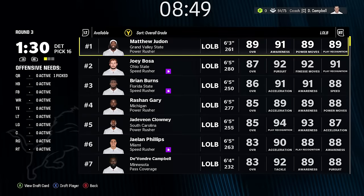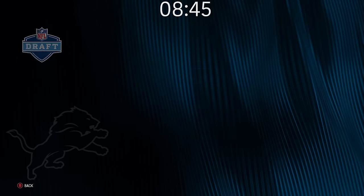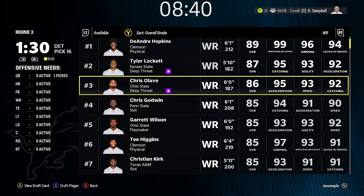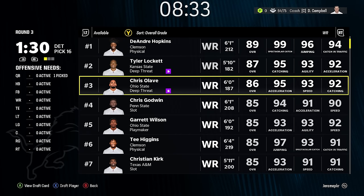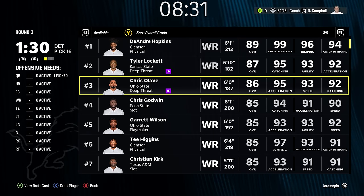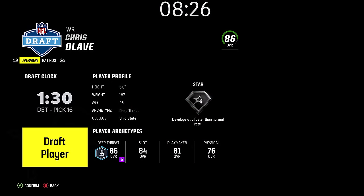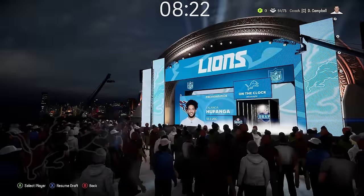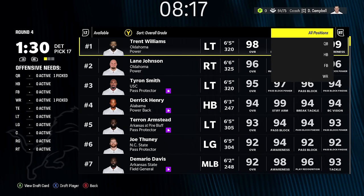Khalil Mack is still there — would he be there another round? Do we go Travis Kelce? I'm not really sure about that. Wide receiver — DeAndre Hopkins? Maybe we should have gone wide receiver. Nick Chubb? The clock is ticking. I'm going to take Olave. Like I said, you can take any player at any age, but it's only a couple overalls difference — might as well go with youth for the chance to develop.